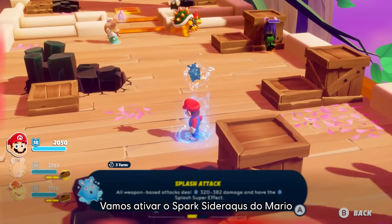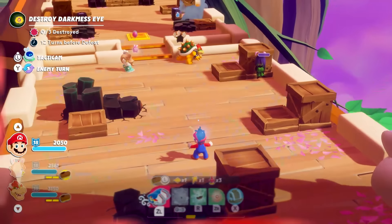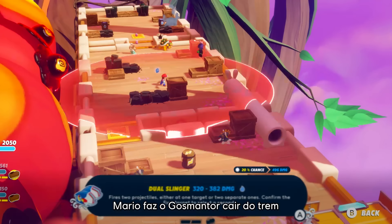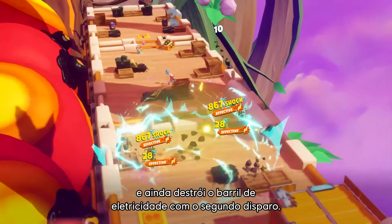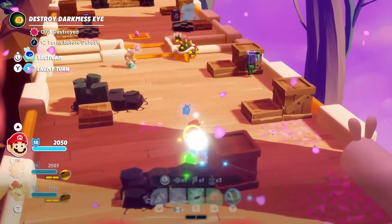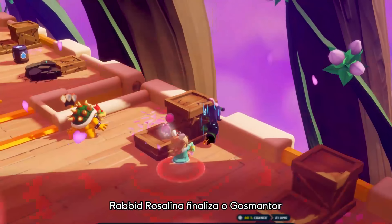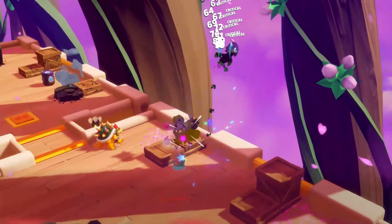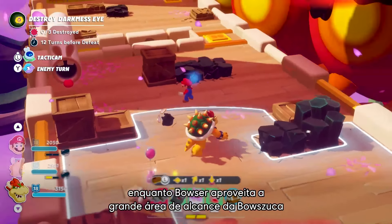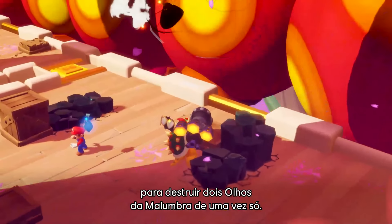Let's activate Mario's Spark Aquanox to gain additional splash damage. Thanks to the splash effect, Mario can push the oozer out of the train while he destroys the electric barrel with his second attack. Rabbit Rosalina can finish the oozer off, while Bowser takes advantage of the large attack radius of his Bowzooka to destroy two darkness eyes at the same time.